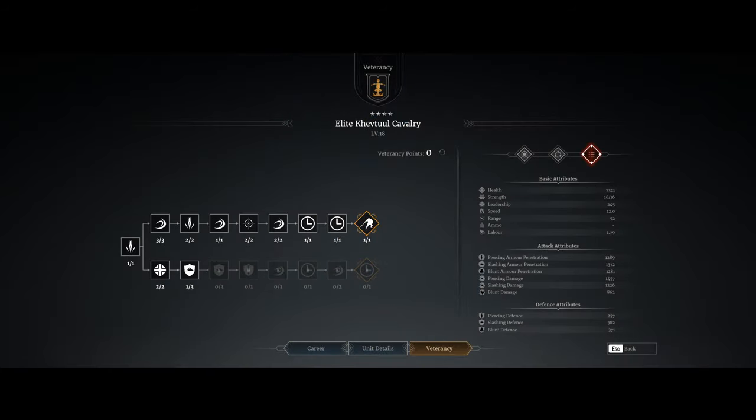Looking at the two veterancy lines — top and bottom. The top line has mostly range benefits and archer benefits, with charge cooldown benefits and a bit of slashing damage, so it adds some extra ranged capability. The bottom line on the other hand is more of your charge line — it allows more charge damage and has a bit of a cooldown bonus, but it's mostly your charge line.